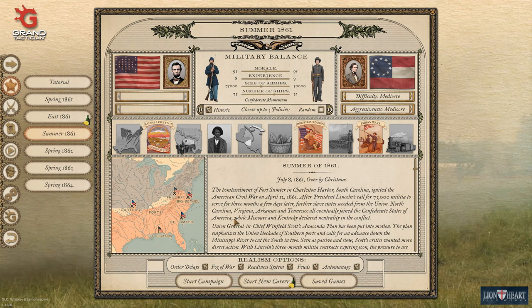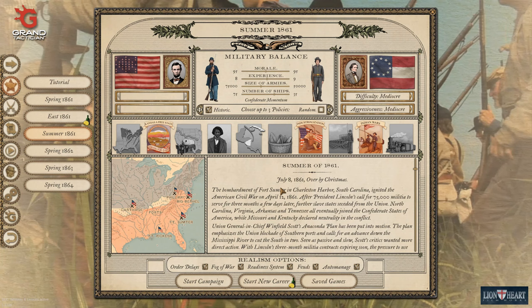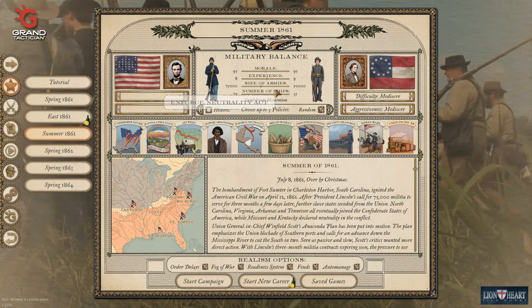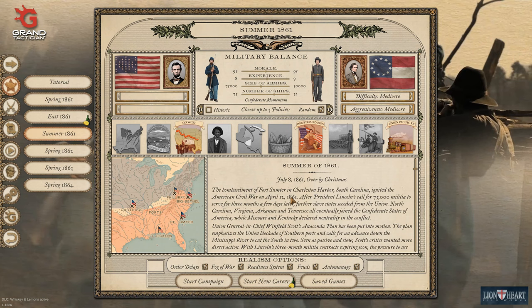We'll put these both up to mediocre, partly because I don't know how competent the AI is going to be since it's going to manage well 90% of things that are going on. I have a bad feeling that if we played through as Confederates we might ultimately lose, but that might be a fun thing to do after. We'll put random policies on for the Confederates so they don't have to go historic. Let's go expansionist - let's have a go west, a manifest destiny. Let's take industrialisation and let's have a railroad.